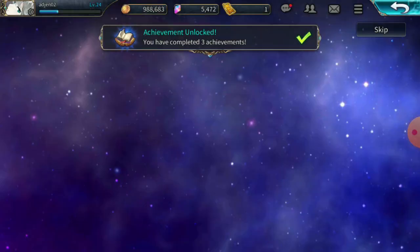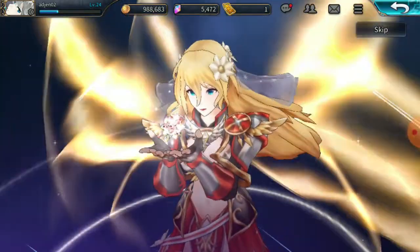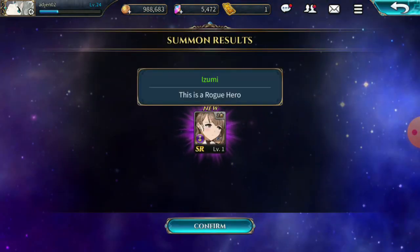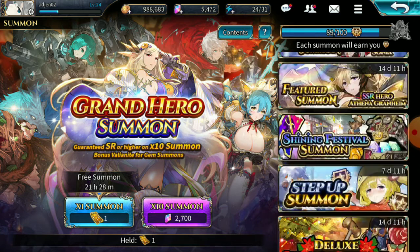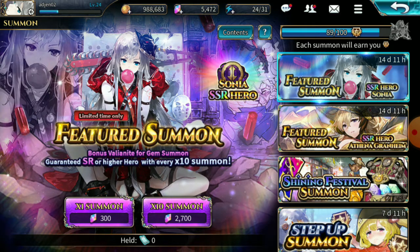Okay let's go, give me some SSR! Come on, rainbow! No — only an SR. She's new, her name is Isuzu. It doesn't matter too much because in this game you can only focus on four different heroes since it's very hard to raise units. In my last summoning session I did not get any SSR, which was really bad. For today I hope I can get at least one Sonya summon.